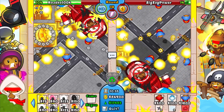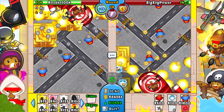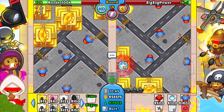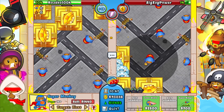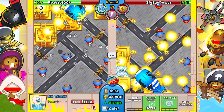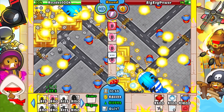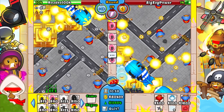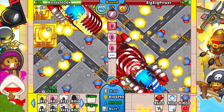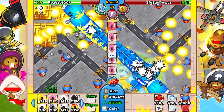We can go ahead and get down a bunch of ice monkeys over here for slowdown. I just don't want them within range of this guy because I don't want him sacrificing anything. He's not gonna mess with any of those. We have infinite ninja stalls and ice stalls — we can go ahead and use both of them like so, and we're chilling.